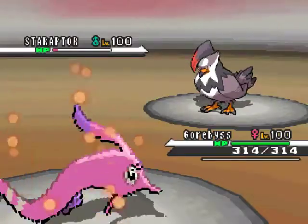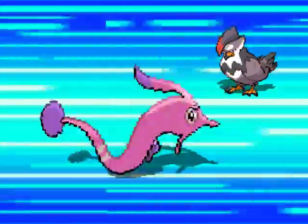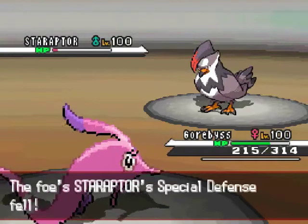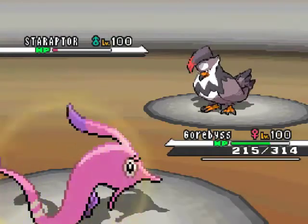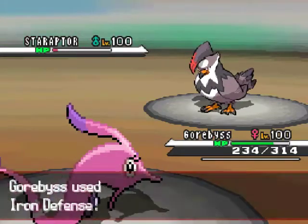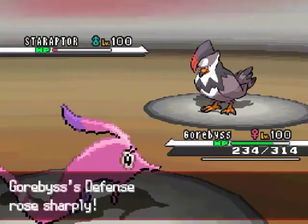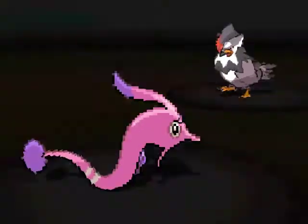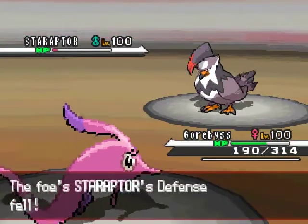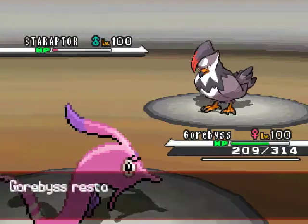I go for Amnesia just to raise my Special Defense, and he uses Close Combat. I already knew it's not going to do much because even if it did do a little bit, I would still have my Leftovers to raise my HP back up. It raises about 20 HP, which is good because if I didn't have Leftovers I actually would get KO'd. So I use Iron Defense to get my Defense up because Close Combat is a Physical-type move. In the beginning it did so much damage, but right when I used Iron Defense, look — he barely did any damage.